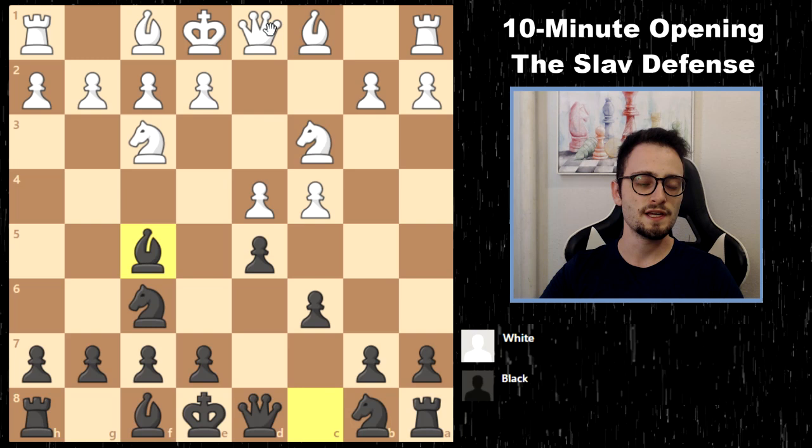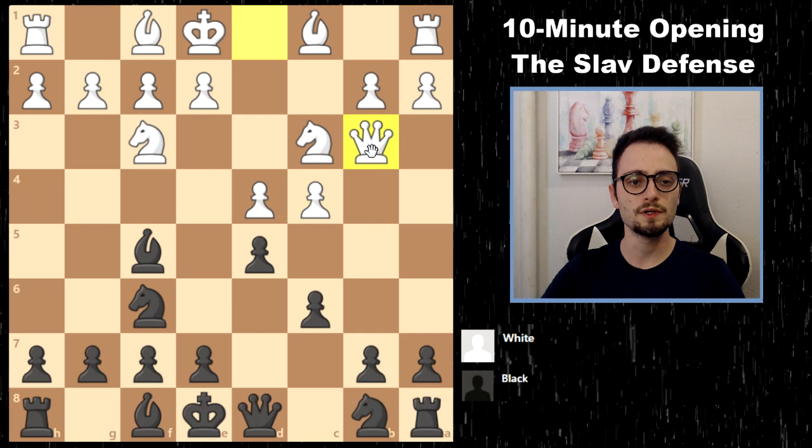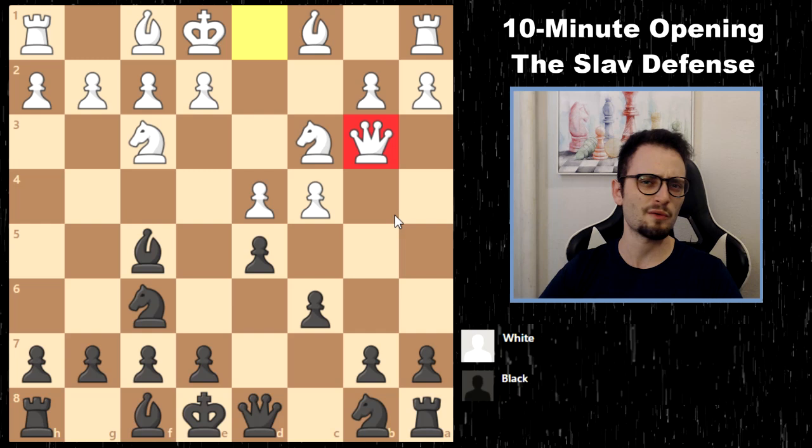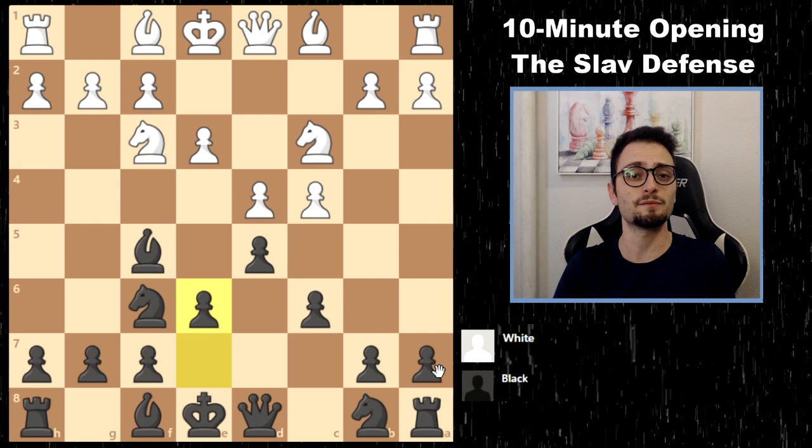The drawback of playing a very early bishop move is that you've got to be wary of Qb3. Queen b3 is a nasty move — it attacks b7 and targets the center, and if you're not careful, disasters could await you. But at sub-1700 or 1600 level, not a lot of people will take advantage of Qb3 since they're not used to early queen moves. If you get away with this setup, it's perfect, because your bishop is outside the pawn chain and you're basically playing the London system with the black pieces.